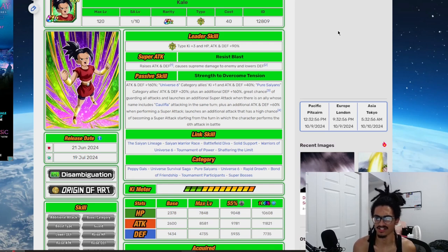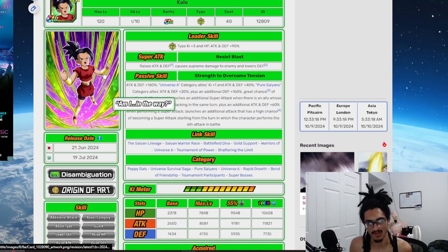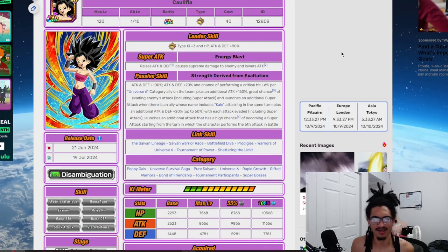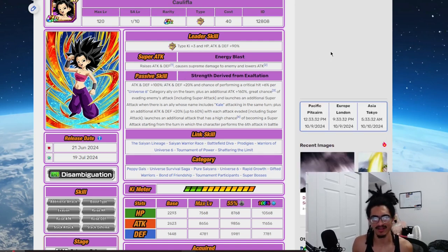Kale's basis is to sit in slot 2 and support Caulifla with 1 Ki and 60% attack and defense, while having her 160% defense and 70% chance to guard, plus a guaranteed super and 60% attack and defense when performing super attack from stacking. The low cherry on top is getting that additional super attack chance as the battle goes on. For Caulifla: she starts out with an attack and defensive buff, gets stronger and gains crit chance per Universe 6 Category character on the team, gets 160% attack and a 70% chance to dodge — which is the thing saving this card — as well as a guaranteed super when Kale attacks in the same turn. She builds up attack and defense each time she dodges and launches an additional attack with 50% super attack chance starting from the 6th attack in battle. A bit steep.